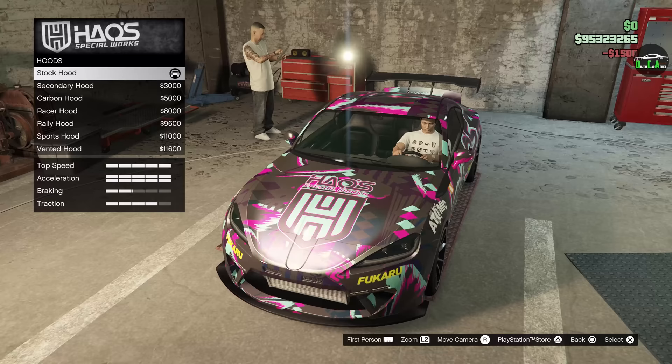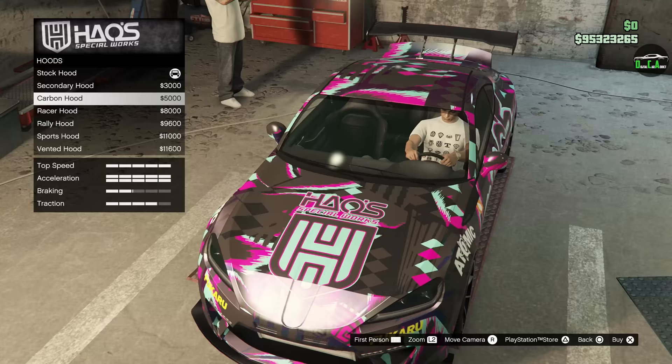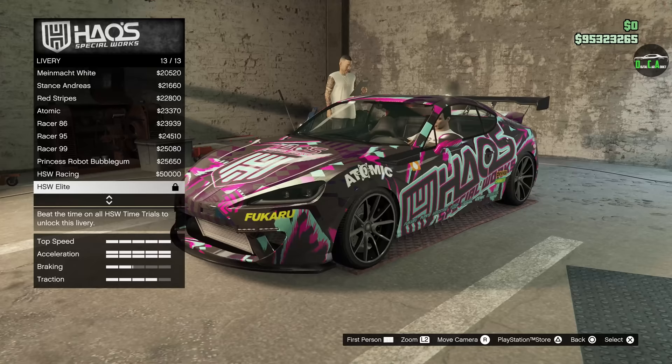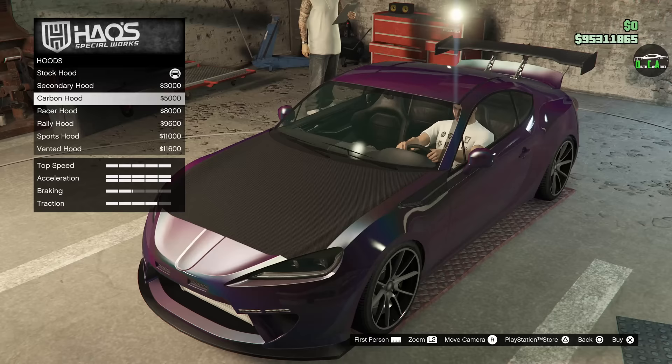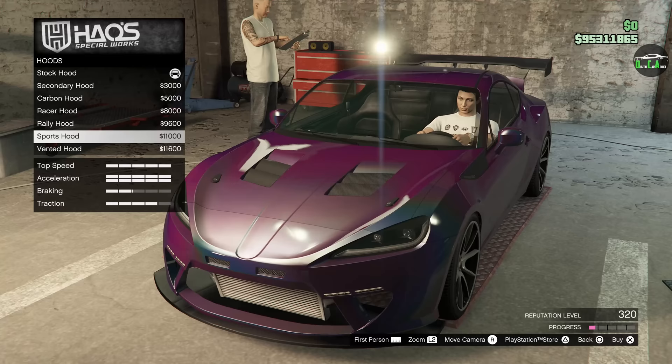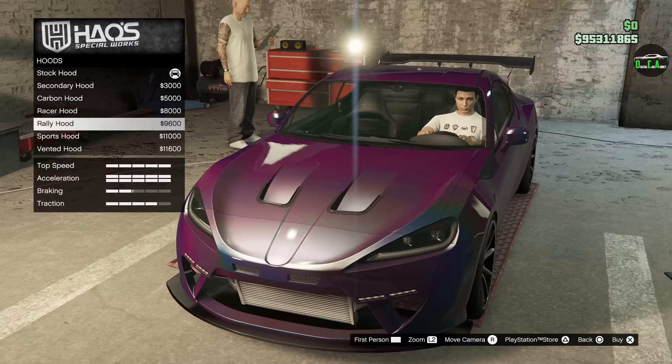Hood options: secondary, carbon — though the carbon is strange because a livery still forces itself on top with only certain sections. Let me remove the livery — oh look, that's one of the new chameleon paint jobs, that looks crazy! Hood options also include carbon racer, rally, sports, and vented. The rally hood looks really good — it kind of matches and keeps that line down the middle of the car. I think that's the one: rally hood.